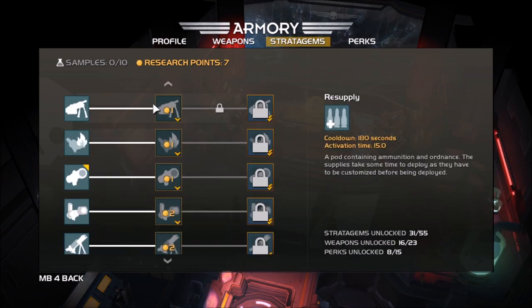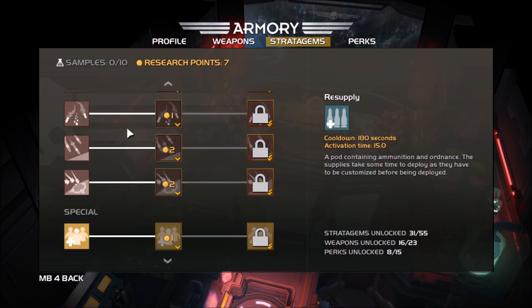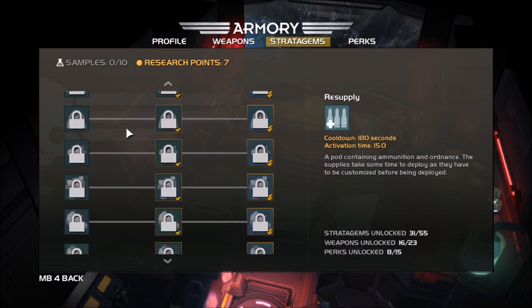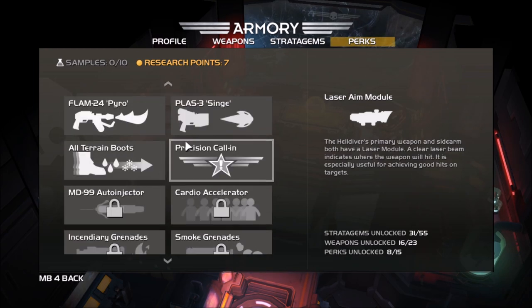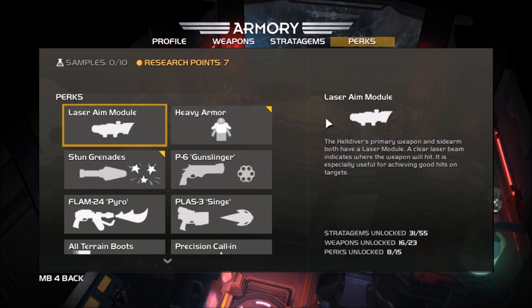You pick one primary weapon, and using research points, you can unlock upgrades for it. You can switch primary weapons as you want, but ideally you want to pick one you'll use a lot and stick to it, because you're going to be spending research points on it. For example, the Liberator has a Recoil Observer upgrade, a Bayonet upgrade, Extended Magazine, and so on.